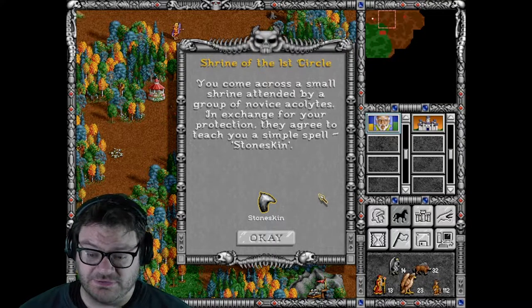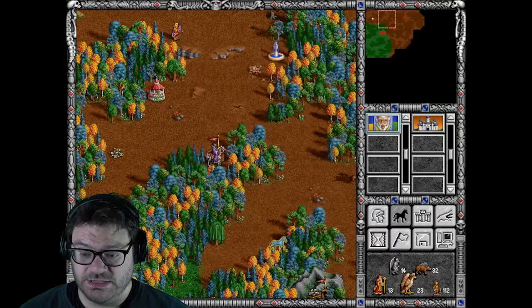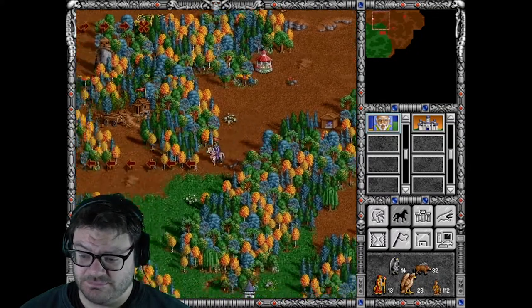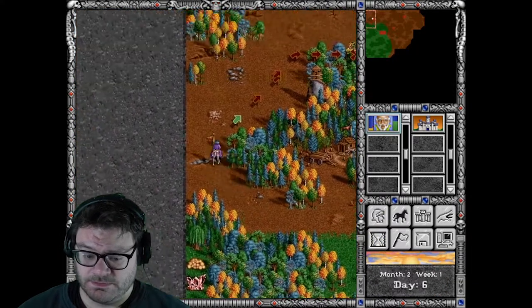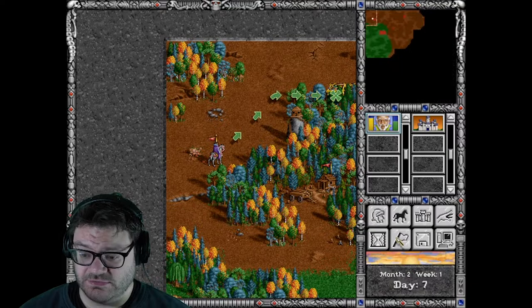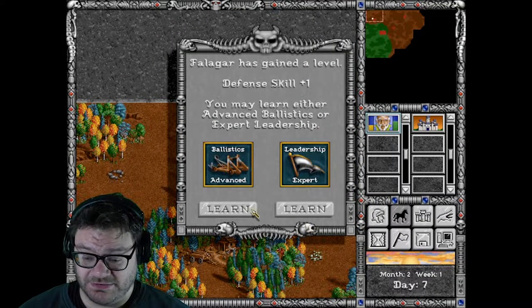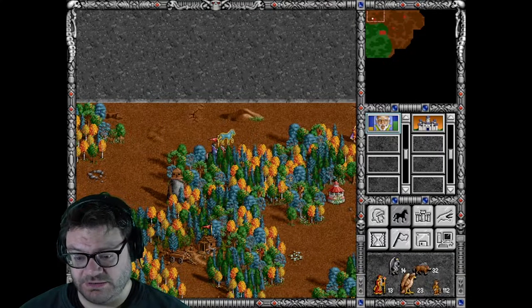Come across a small shrine tended by a group of novice acolytes. In exchange for your protection, they agree to teach you a simple spell — Stone Skin. There's some chest back here I'm going to get. We're two months in and there's no sign of any other hero, which I'm fine with. Take the Ballistics, actually. Oh, the Medal of Honor — great, excellent.